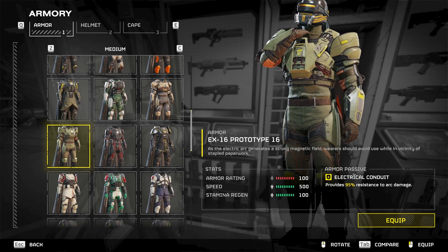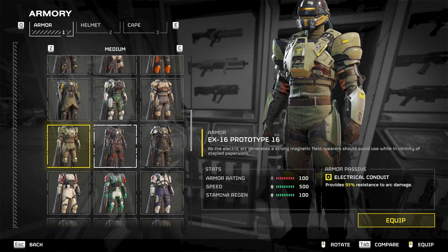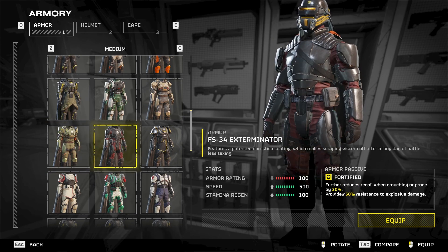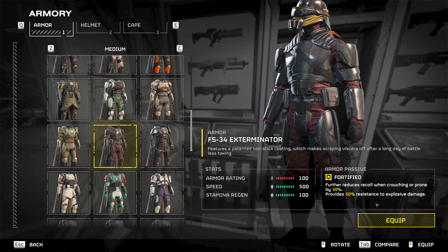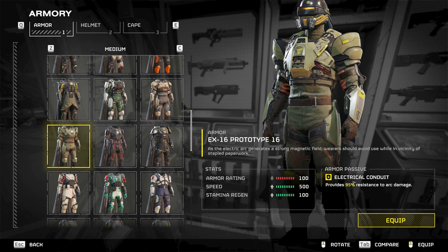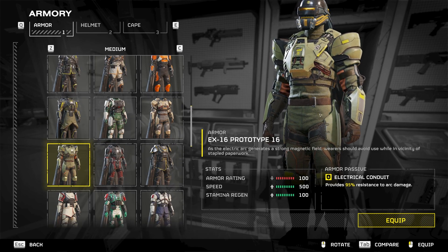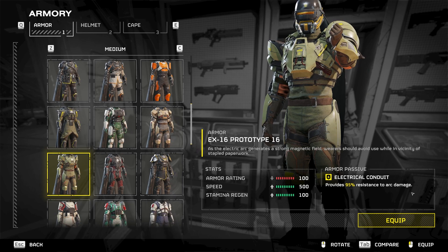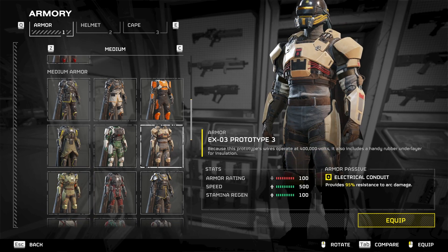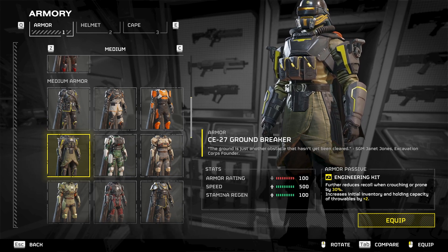We'll come back to some of these other armors like the electric conduit. Some of these armors only have one passive when most others have two, like fortified — which reduces recoil when prone and gives 50% resistance to explosive damage. Why do some armors only have one passive? Something like electric conduit isn't used as much because it only has one passive, especially when you're not really defending against arc damage except from teammates who might be the real enemies sometimes.